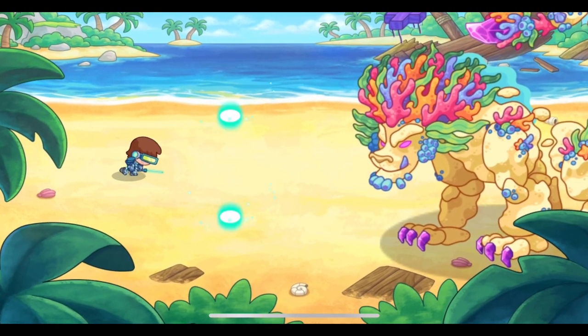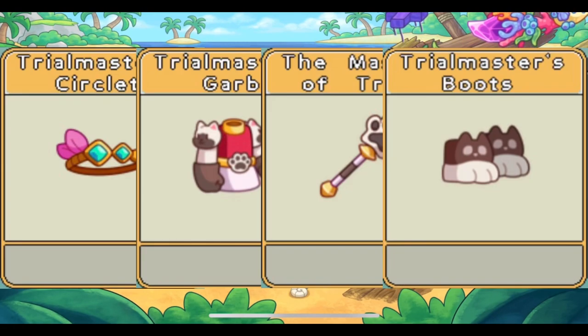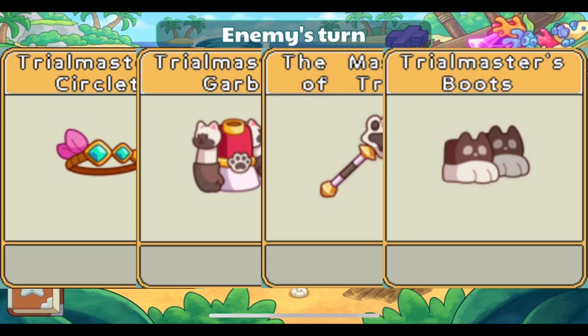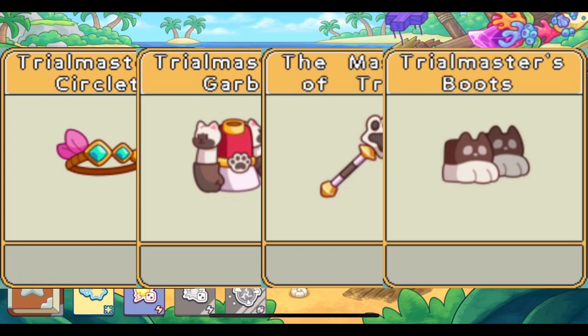So let's start off with the sets of items. First off, we have the Trialmasters set, which now the Master of Trials is legendary. It used to be heroic, but it has been changed to legendary to match the rest of the set.